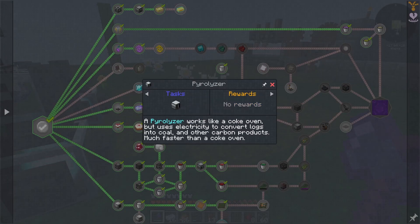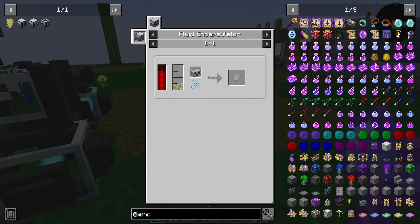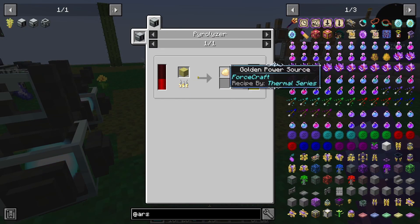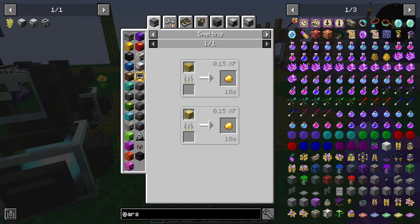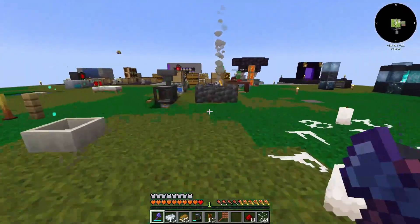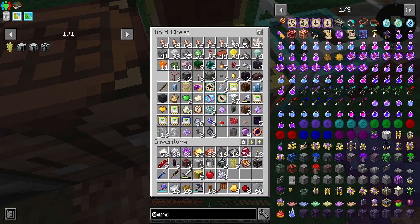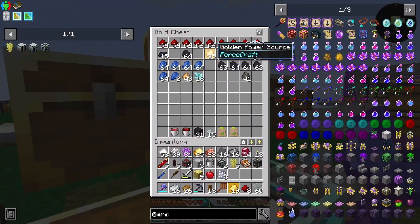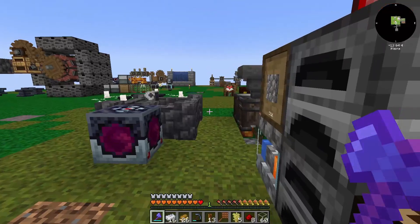The pyrolyzer works like a coke oven but uses force planks. We get liquid force from force planks and the golden power source, and the golden power source we get from smelting the logs. We actually have a few of those because of wandering traders — we've got four, fifteen, thirty-five. Yeah, we're good.